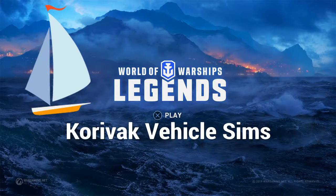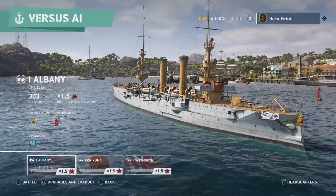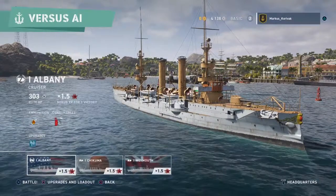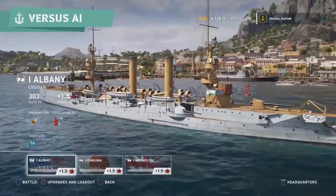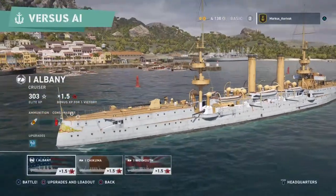Today we are behind the wheel of the USS Albany. Initially classified as a protected cruiser, then as a gunboat, and then later as a lake cruiser, her hull number was CL-23. She was the second of only two New Orleans-class protected cruisers, and the third of five ships to bear her name, the most recent of which is a Los Angeles-class submarine.